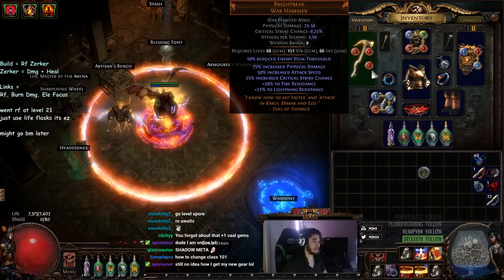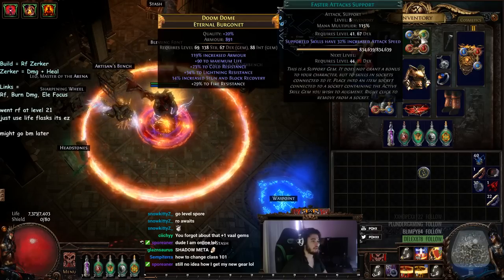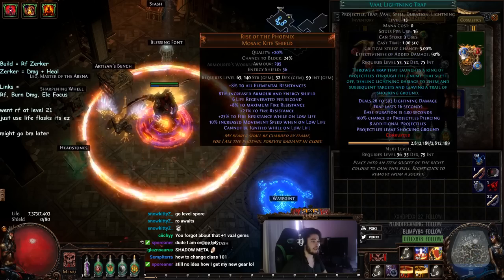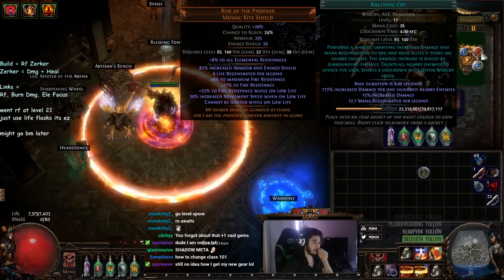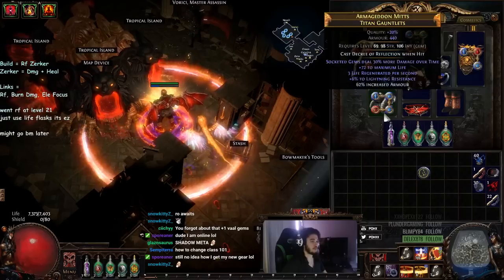I'm running Enduring Cry, Vitality, and Purity of Fire in my Brightbeak. In my helmet we've got Increased Critical Strikes, Faster Attacks, Shield Charge, and Fortify. In my shield we've got Vaal Lightning Trap, Rallying Cry, and Concentrated Effect — and that Concentrated Effect is swapped with Increased AoE when mapping.